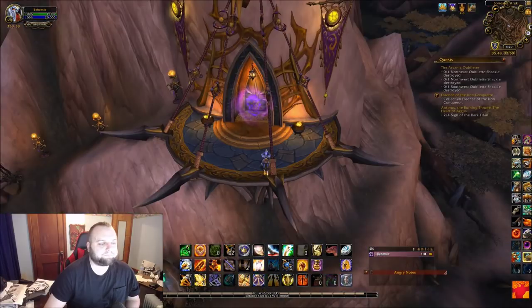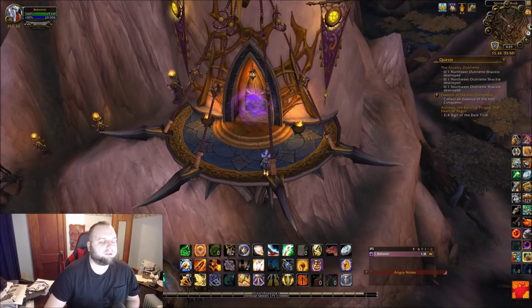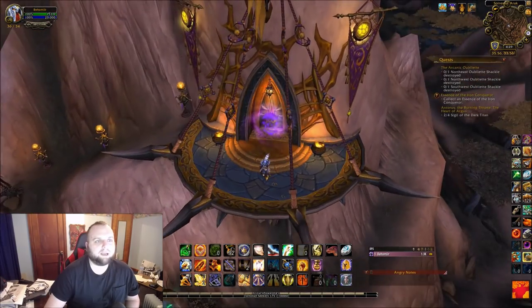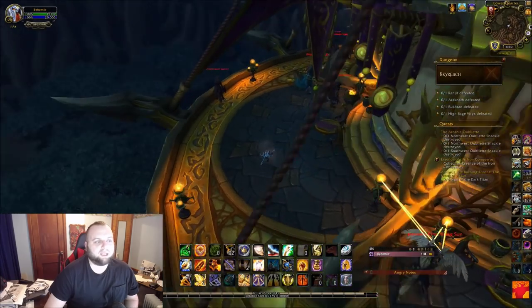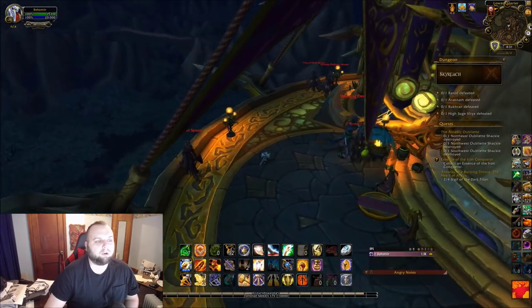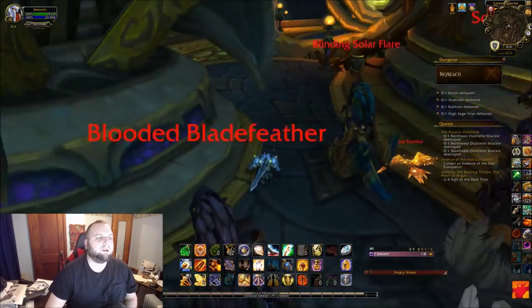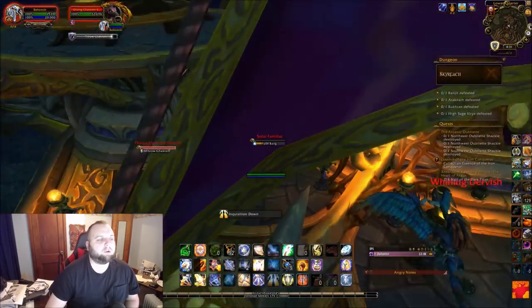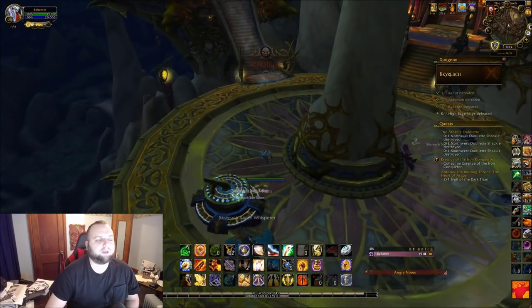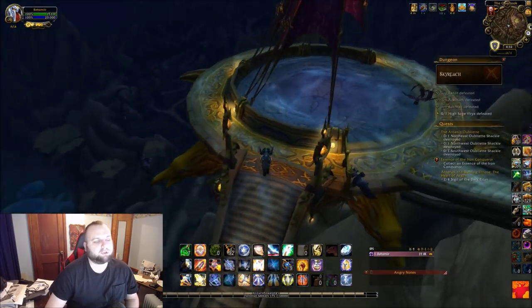Next we're going to go to Spires of Arak — Sky Reach is the dungeon. There it is on the map. Some people said you had to do it on heroic; I don't necessarily know if that's true, but turn on heroic just to be safe. We have to complete this whole instance because the item is behind the final boss. After this boss — the second or third boss I think — I want to show this part just in case you haven't run it before. Movement speed is your friend here: Heroic Leap, Wild Charge, things that can make you jump. The demon hunters are obviously really good for this, but speed helps because the wind can blow you right off the edge.